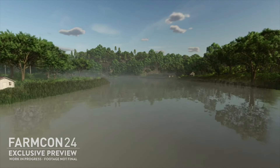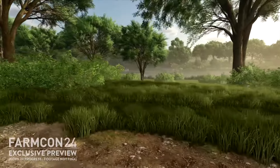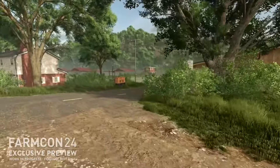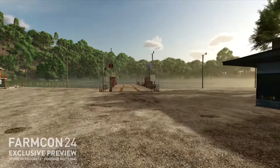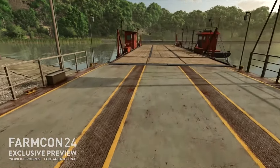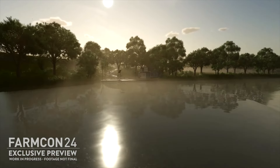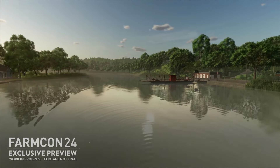The water texture here is about the same as the field water, just a little bit clearer - not murky field water. We're walking along the riverside on a little dirt path, then coming onto the road and we can see the ferry. Not sure how this will work - whether you trigger it manually to cross, or if you just drive on and it automatically starts taking you across.